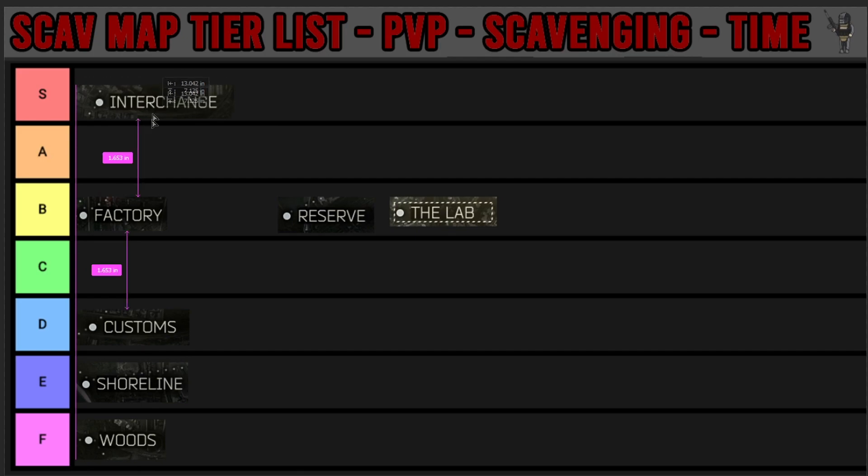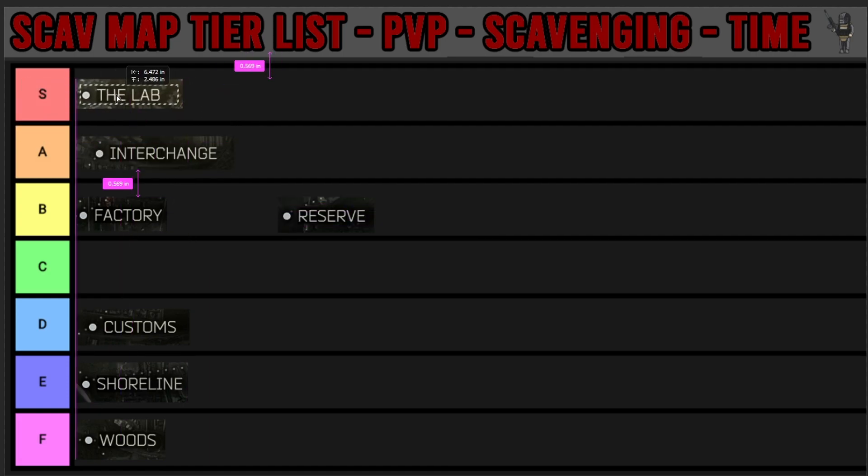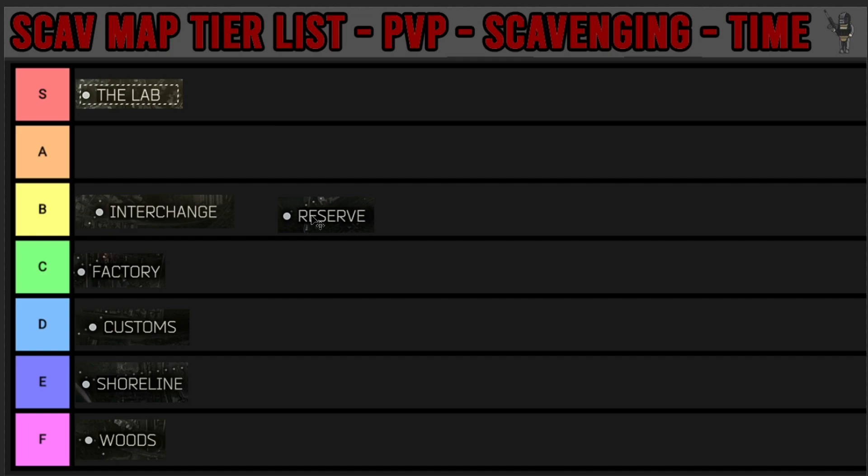Interchange is either S tier or A tier - it gives you 15 minutes sometimes, even 10 minutes - and if you spawn in the right place you can get a hell of a lot of stuff off dead people in interchange and really come out fat with just a 10-minute raid. I think the lab is easy to get out of if you know what you're doing - you could pick up what you want in 10 minutes and hit an extract easily. Reserve is really easy to extract from as a scav, so I think this would be the best one if you had a short period of time.